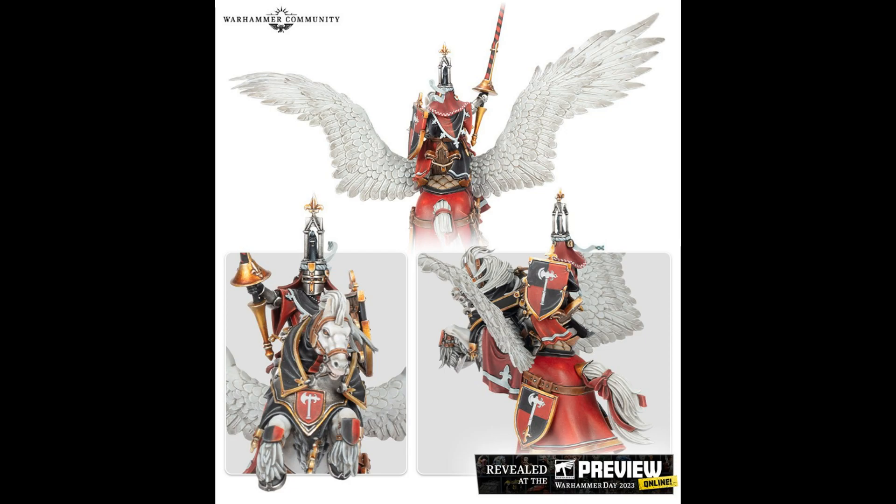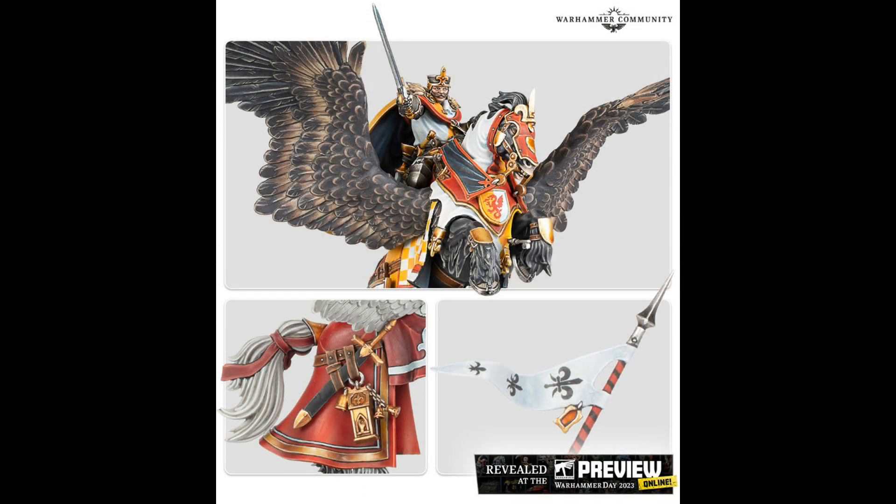They've gone with the lance option on the Duke. Moving on to the Baron, they went with a sword option, a much less ornate headdress, and generally a less ornate model for the knight himself. The Pegasus is largely the same but with a different head in the build they've shown. I like that — you can look at the character and tell he's not quite as embellished as the Duke, so he must be slightly lower ranking. I really like that distinction.